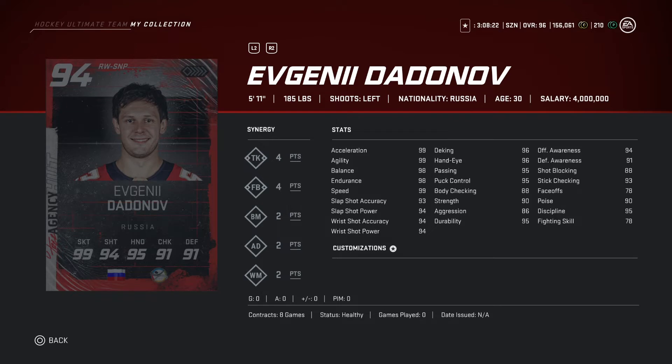We got a 94 overall, 5'11, 185 pounds. Looking at the stats, decent — seeing a lot of 94s and 98s. But he is 5'11 and 185 doesn't weigh much, so I'm gonna have to pass on this one. If you can play with shorter players, I'd recommend him since his stats are pretty good, but his height just isn't it.